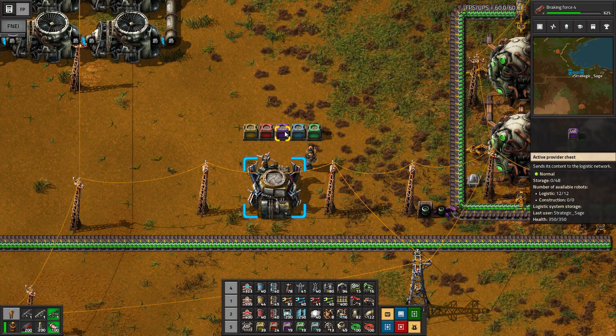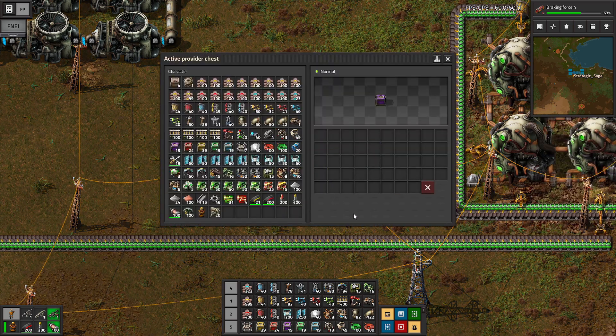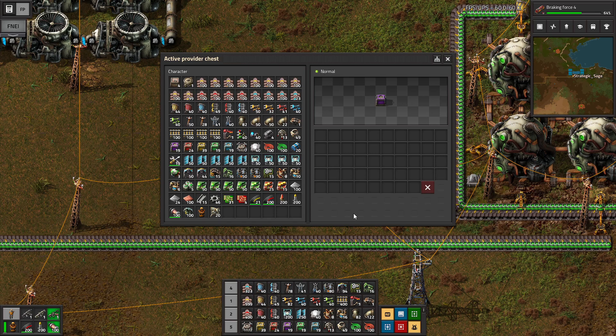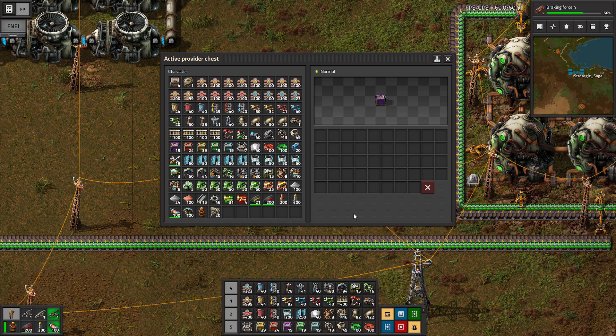The new chests we now have are the active provider chest, the requester chest, and the buffer chest. The active provider is much like the passive provider, but it's higher priority — it is the highest priority source, and again never a destination, with only the player's own inventory being higher priority. It's also active in the sense that it wants to push its items out; it's not happy for items to just sit there indefinitely. So if robots have nothing else to do, they will try to take items from an active provider chest and put them in long-term storage.